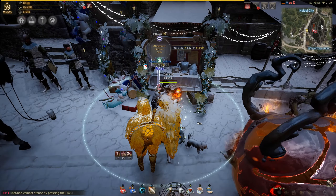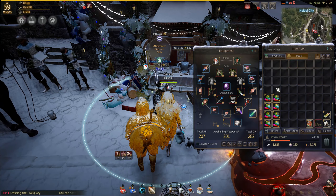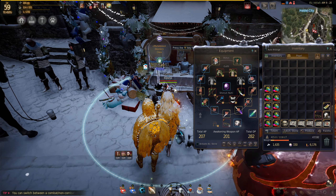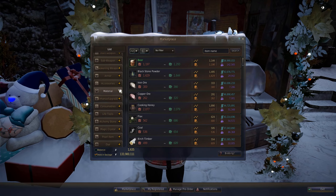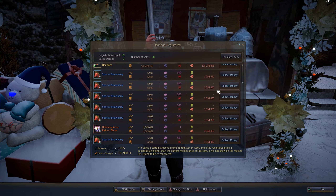Now, as you know, occasionally from time to time we get one of those free 7-day value packs as an event or maybe just a compensation. And for me it is finally time to use the last one to get everything that I have on the marketplace and also sell whatever I have on my bank that I do not use in the next 7 days.